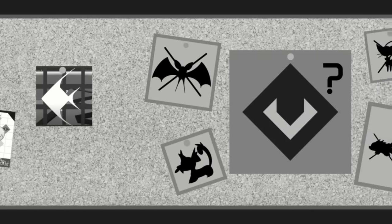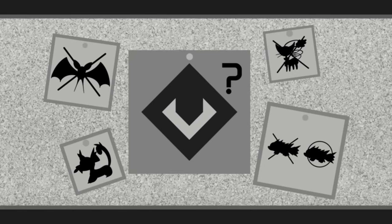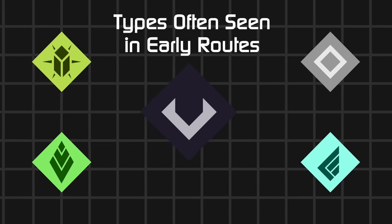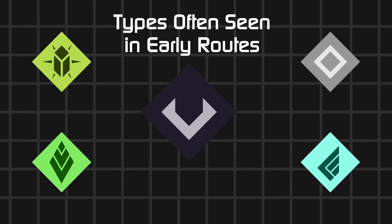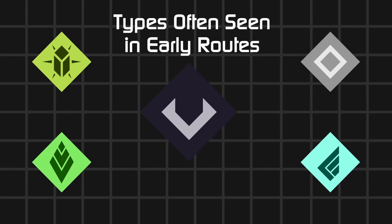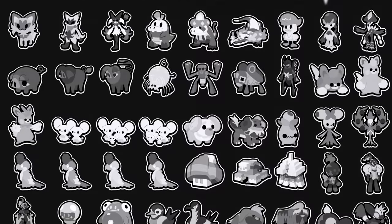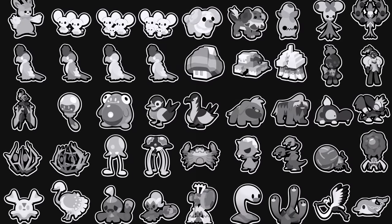Is there really an early dark type archetype? Initially, I'm hesitant as it seems arbitrary. Why does there need to be a dark type in early routes? But the more I questioned it, the deeper I found myself in this rabbit hole. When there's a roster of creatures, were some of them made for your antagonists? And I mean mons like cannon fodder enemies.